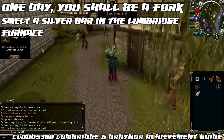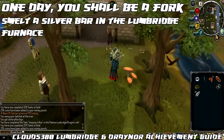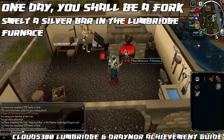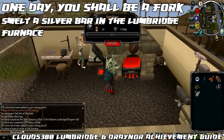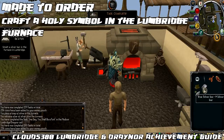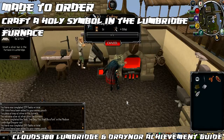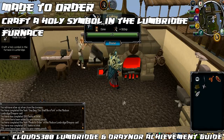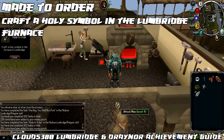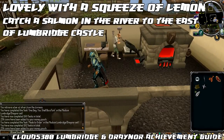The next task is called One Day You Should Be a Fork, and that's to smelt a silver bar in the Lumbridge furnace. Head slightly north to the furnace in the house located there — you need 20 Smithing — and use your silver ore on the furnace to get a silver bar. Immediately after that, you can complete the next task called Made to Order, which is to craft a holy symbol in the Lumbridge furnace using your silver bar and holy mould. You will also need 16 Crafting for this.